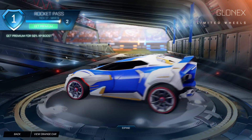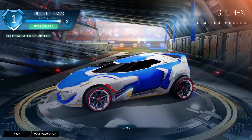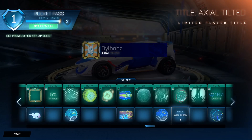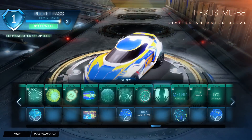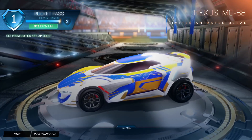Glonex wheels are here as well, which look cool. In the teasers I thought these were like planets in the background, but they're not - they're just screws and bolts and stuff. Very clean wheels. Then we have Axial Tilted, which is like a little play on words - it's like tilted axes in the orbit, and it's also tilted players in Rocket League and there's a lot of them. Nexus MG88 - pretty cool looking, we've seen this deco before.